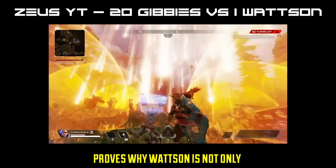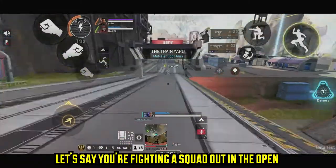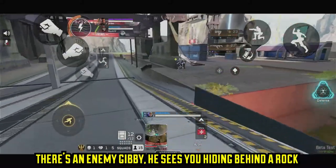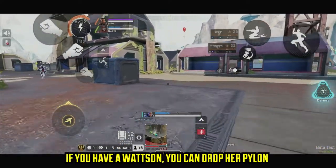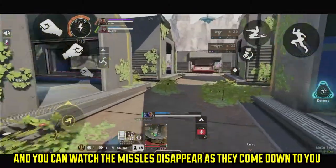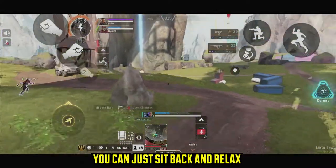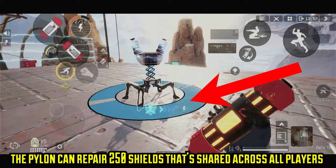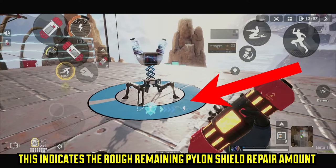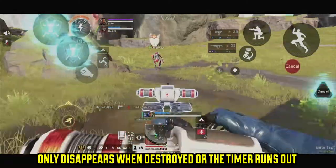With that in mind, this ult is a reason why Watson is not only an indoor defensive legend. Let's say you're fighting a squad out in the open field and the other squad has a Gibby. They see you hiding behind a rock and he's probably going to throw his ult down at you to flush you out. If you have a Watson, you can drop this pylon and watch the missiles disappear as they come down. Because this pylon lasts for 90 seconds, you can literally sit back and watch the missiles disappear. The pylon can heal 250 shields shared across all players, and the blue circle at the bottom is an indicator of how much shield the pylon can still repair. The pylon has 150 base HP, stays out for three minutes, and only disappears when destroyed or when the three-minute timer runs out.